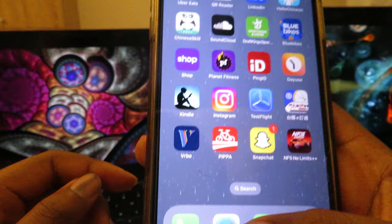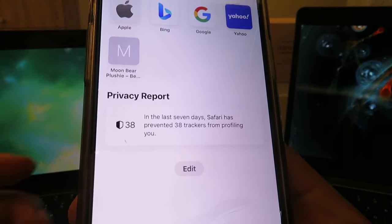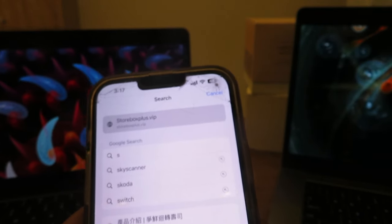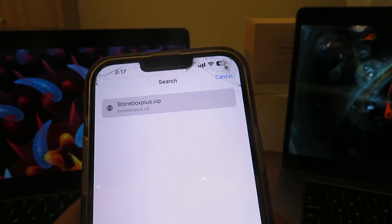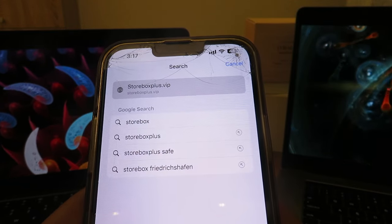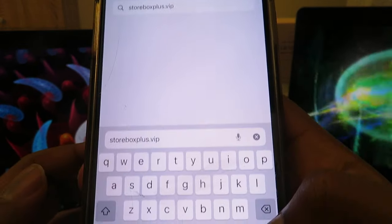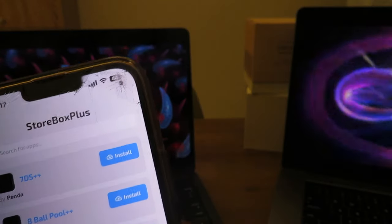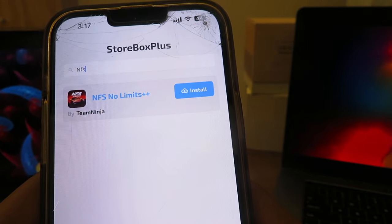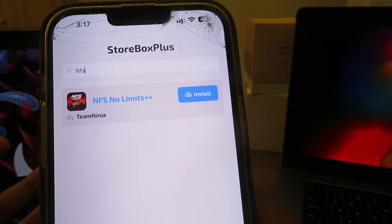The first step is to open your browser — whether you have Safari or Chrome, just open that. You're going to type this website right here. Now go to the search bar and type in 'NFS'. You're supposed to type NFS — don't look up 'Need For Speed', it's not going to show up.